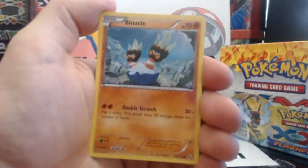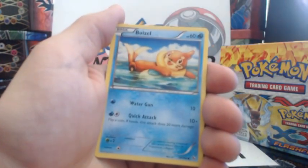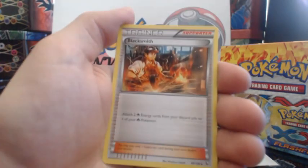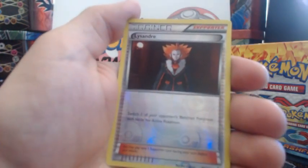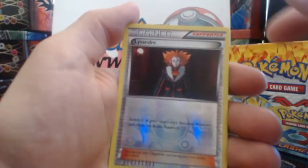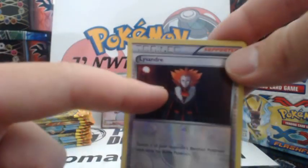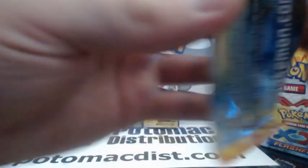Binnacle, Stunky, Scraggy, Skrelp, Buzel, Nuzleaf, Crocker Rock, Blacksmith — which is like the best trainer in Flashfire — Lissandra. I haven't gotten his Full Art card either. Anagudra, 150 HP, Holographic Rare — nice. I want to get his Full Art card, it's pretty cool looking.